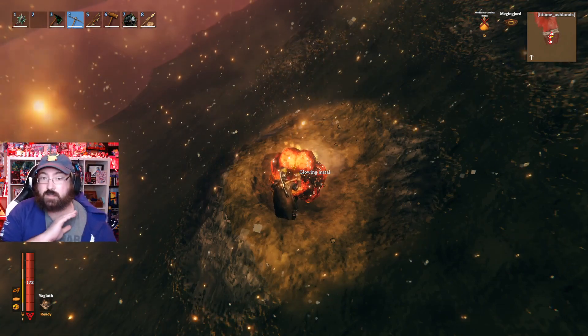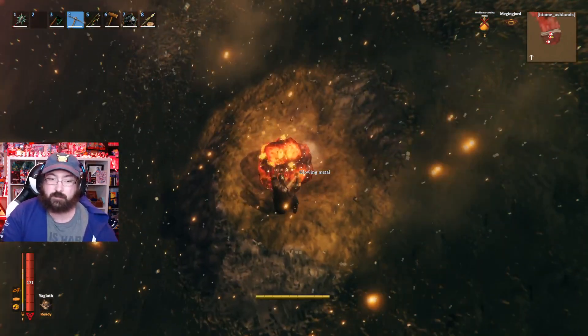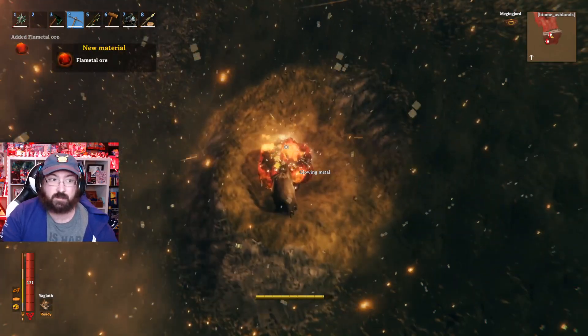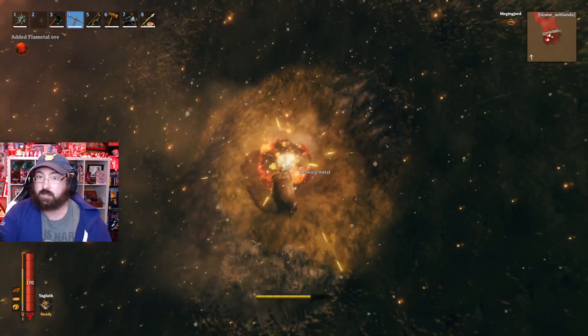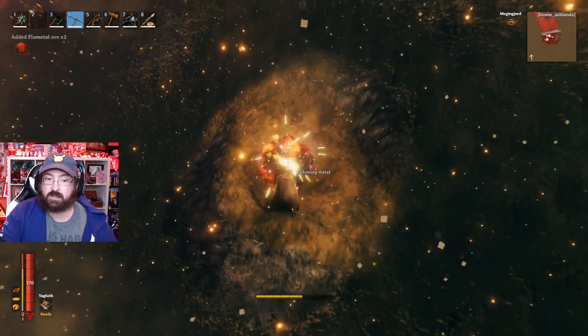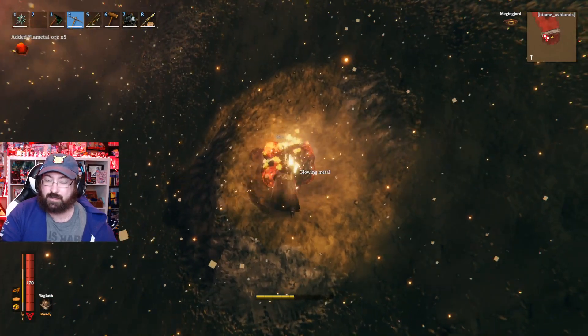All right, so we stumbled across this glowing metal and this thing was swarmed by Surtlings. We are very curious to see if we can farm this — it's taking damage. New material: Flametal Ore. So all this ore is already in the game, and that's got me extremely curious as to what we can do with it.